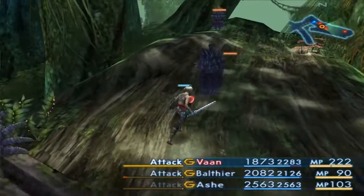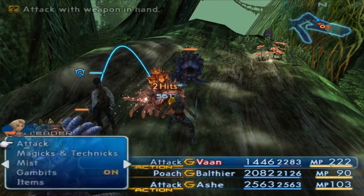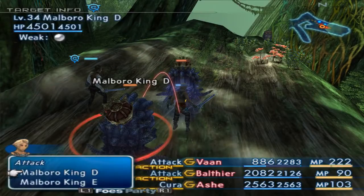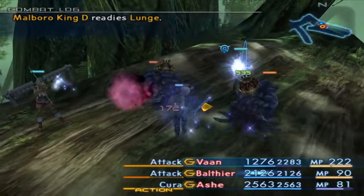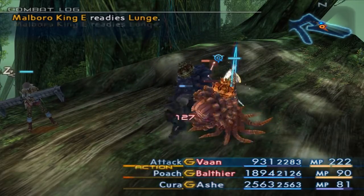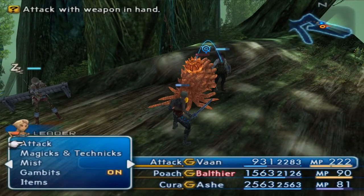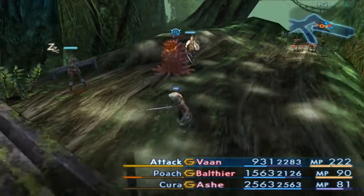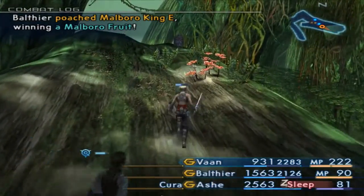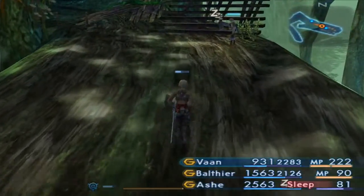King Marlboro! Hit that one! This game says it's weak against Holy — that doesn't do me any good. Ash has been slowed and put to sleep. Marlboro fruit — that's gotta be worth quite a bit. There was nothing down here anyway. High Potion — could've been worse, could've been better.